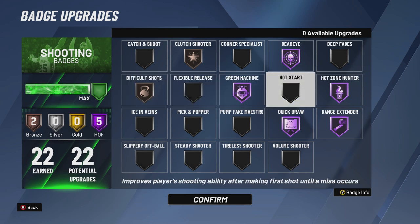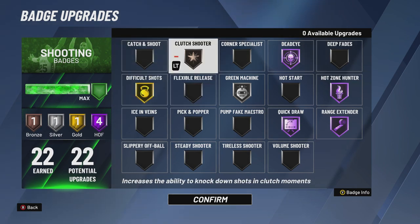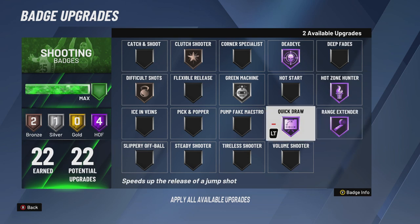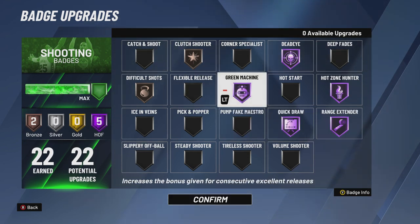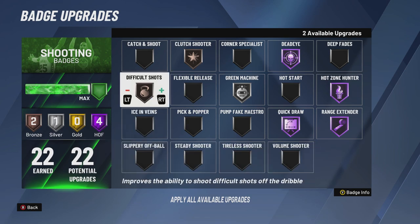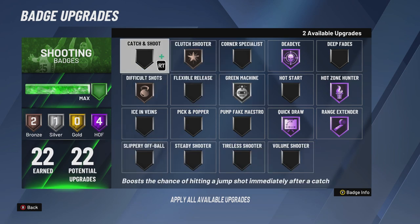If you're nice with your shot you don't need Green Machine, but for those struggling it's a must. Clutch Shooter is the most underrated badge in the game — once you get in a close game against competitive players this badge is super handy. I recommend putting it on bronze; you don't need higher than bronze. So the required badges are Quick Draw, Range Extender, Hot Zone Hunter, Dead Eye, and situationally Green Machine and Clutch Shooter.